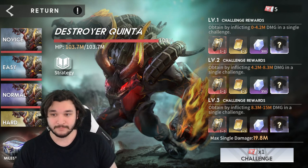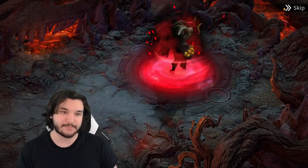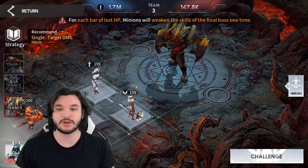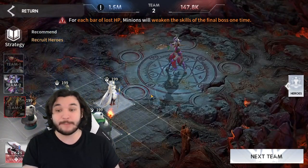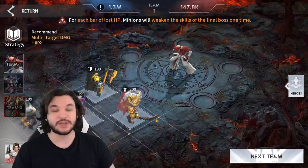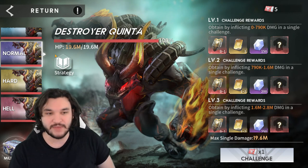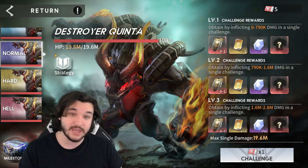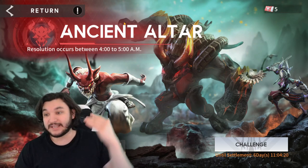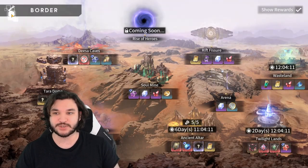Ancient Altar is where most of your summon income comes from. For team composition: Team 3 gets your best single-target characters and best healers. Team 2 gets your best summoners with a supporting healer — push this one hard after Team 3. Team 1 can be ignored. Push as far as you possibly can at the end of each week, not the beginning, since rewards come at week's end. In the first four weeks especially, wait until the last day.